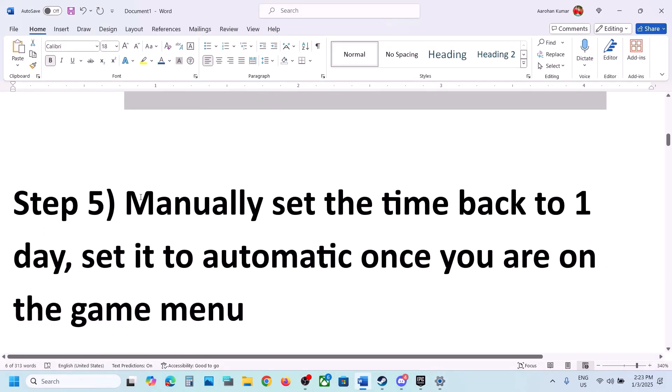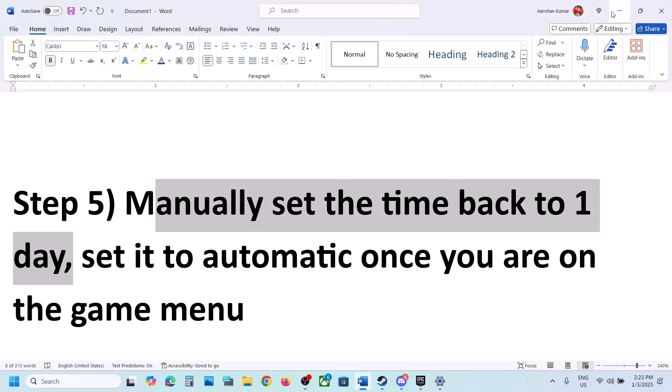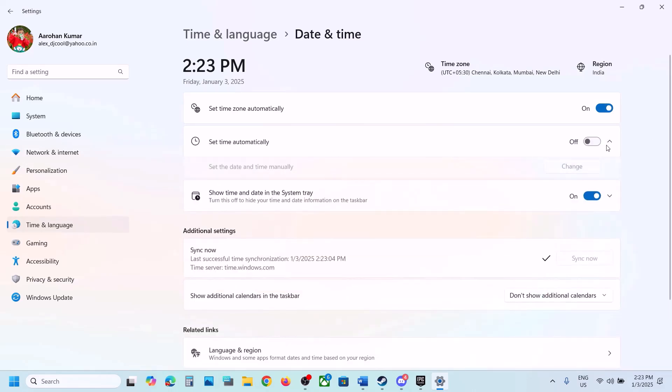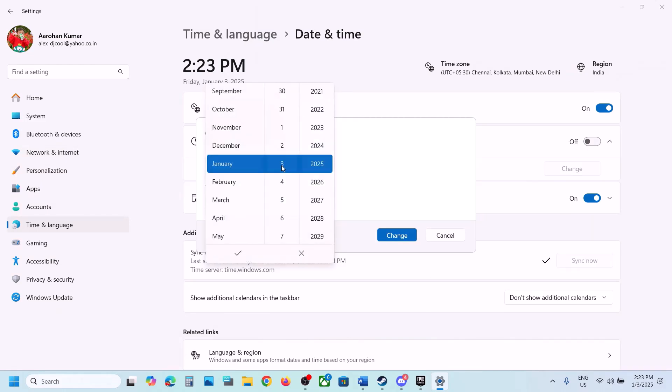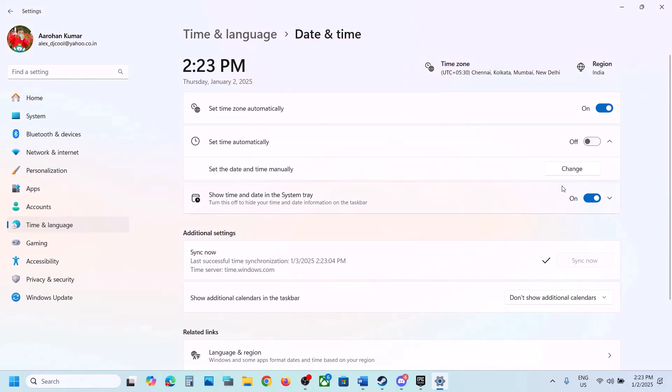The next step is to manually set the time back to a day before. Go to Date and Time and turn off 'Set time automatically.' Once you turn it off, you will see the Change option. Set the date to one day before the current date, then hit the tick icon and click on Change. Now launch the game and check.